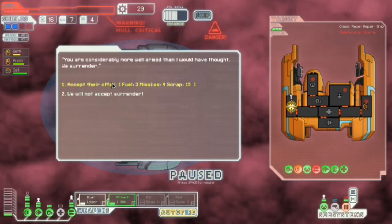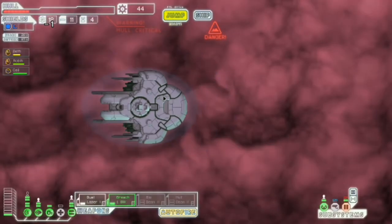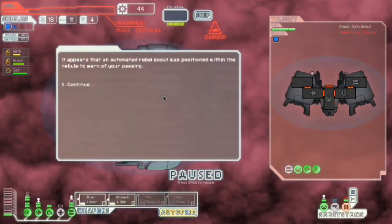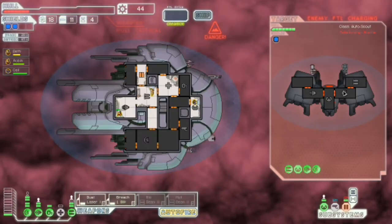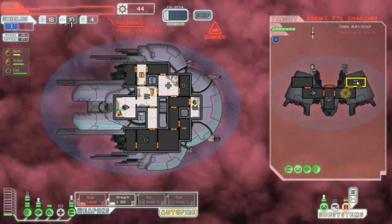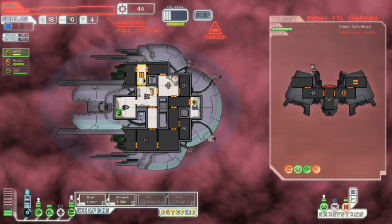Three missiles, four missiles, three scrap, fifteen scrap — I really cannot read. Three fuel, four missiles, fifteen scrap — I need the missiles, so yes. Drop a breach there and then I'm going to do laser on there. That's probably a ten second charge. Oh and it missed — that was perfect. It was literally as good as it could have gone right there, it was missing with that shot.